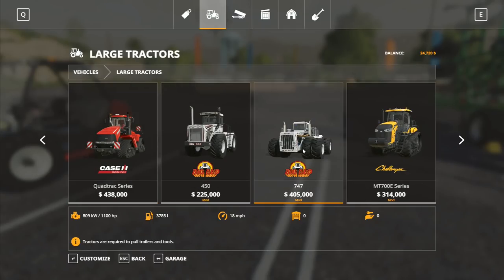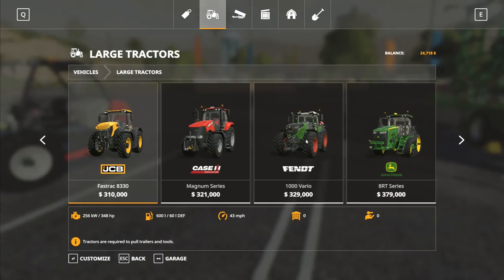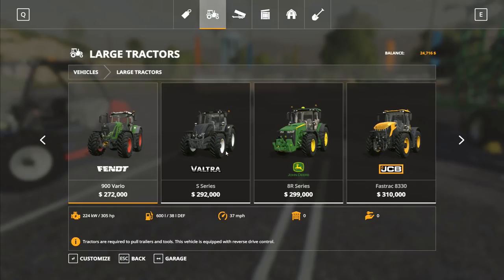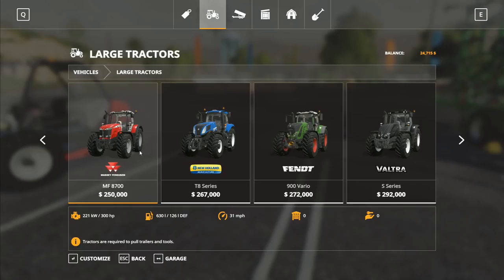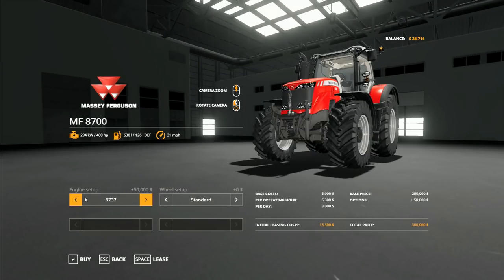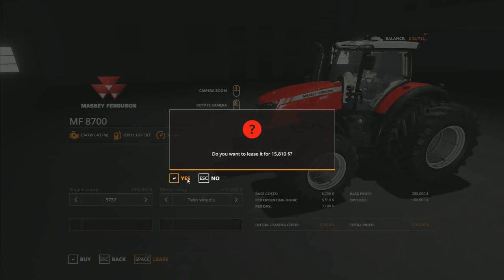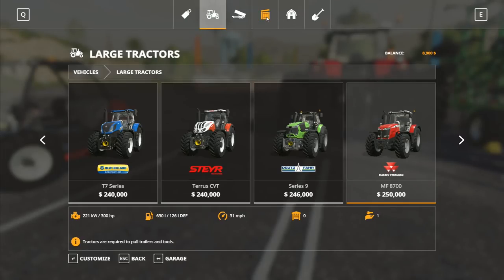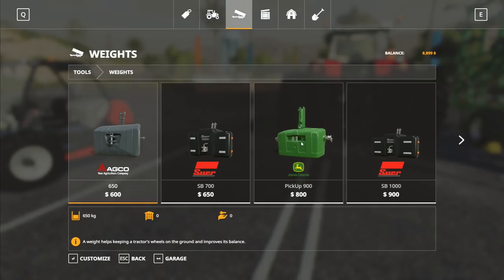We could go for the Big Bud - that's 1,100 horsepower. Might be considered overkill by some, but 1,100 horsepower is 1,100 horsepower. We've got the Fendt, the JCB Fast Track, the 8R John Deere, the Valtra. But no - the Massey. We haven't used the Massey very much for anything that we've done. So we're going to go twin wheels, we're going to go with the Massey. It gives us the required 400 horsepower, and we're going to lease it for this job only and then return it. We can always go and look at other tractors as well.